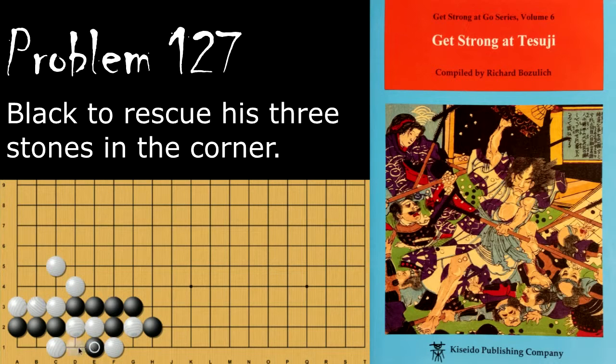If black ataris the other way, then when he tries to atari from over here — because he can't over here, it'd be self-atari — then white can go here and capture these stones.